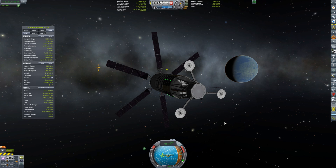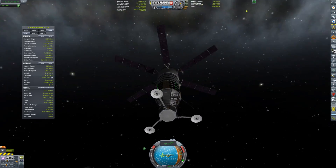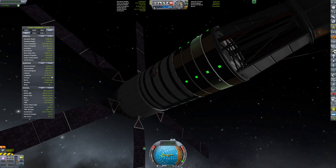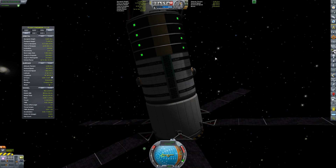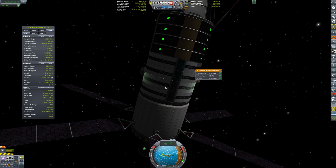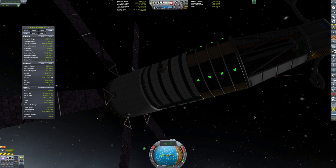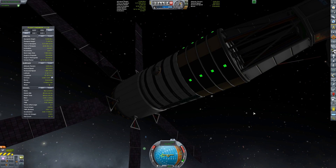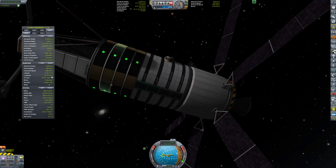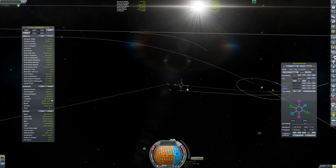Welcome back to Conquering Kerbal Space Program, where we're on a mission to put a self-sustaining base on every single planet. We are in the process of getting our moon network set up. If you take a look, our TAC life support tanks have changed in appearance — this is the TMS re-texture now incorporated as the standard for TAC life support as of version 0.12, so you'll get that by default.